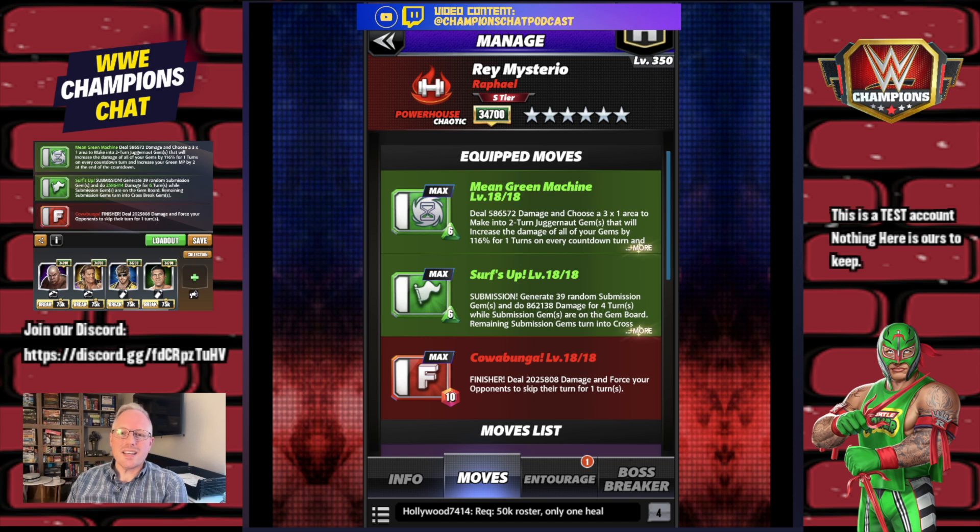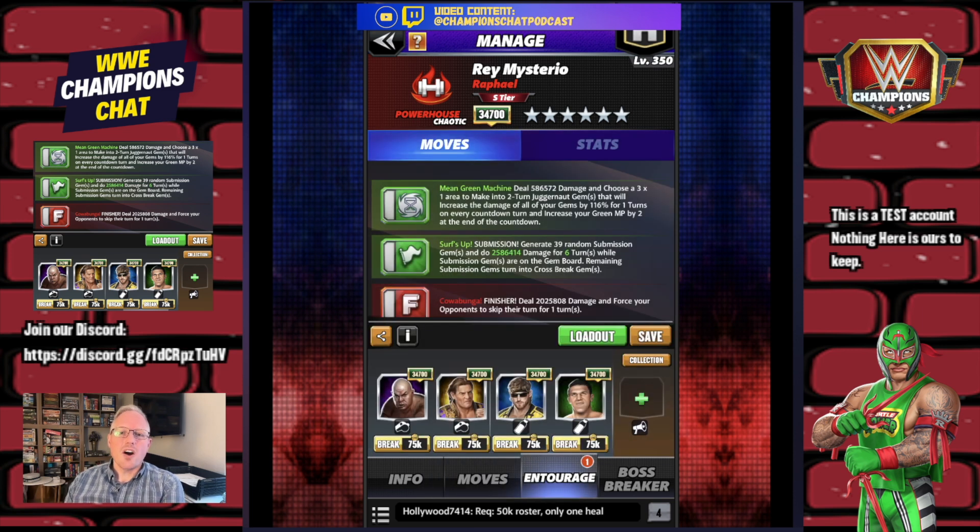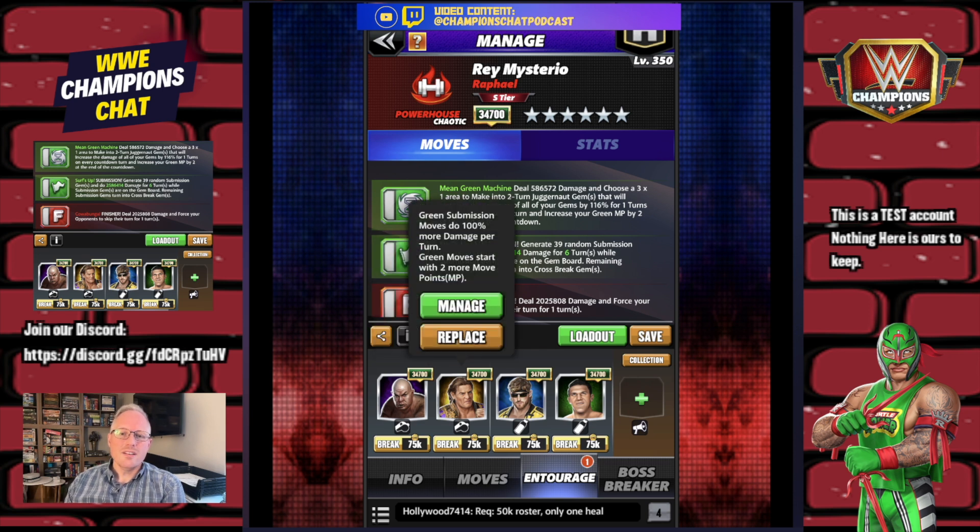You've also got the Cowabunga which deals decent damage and forces the opponent to skip their turn. When you do the cross break, theoretically you fill up the red move for extra damage. For the entourage, you're going to do George Steel for four green MP and then either William Regal — super rare — two green MP and green subs do 100% more damage; or Heavy Metal Rhea — two green MP and subs go two turns longer.